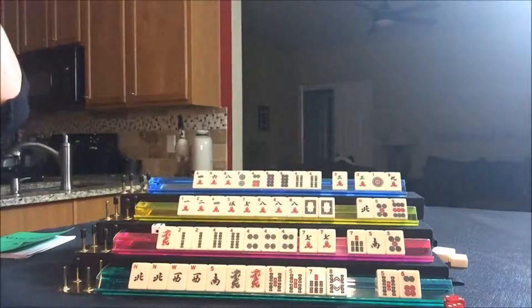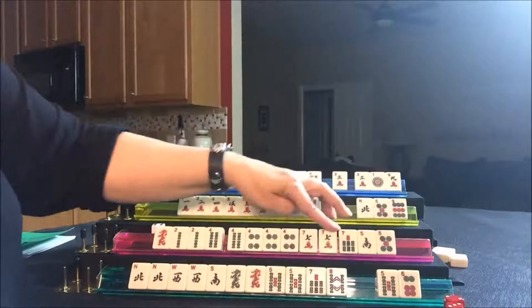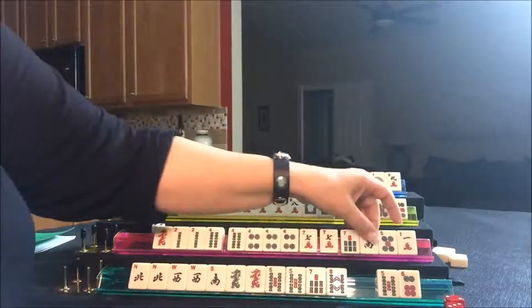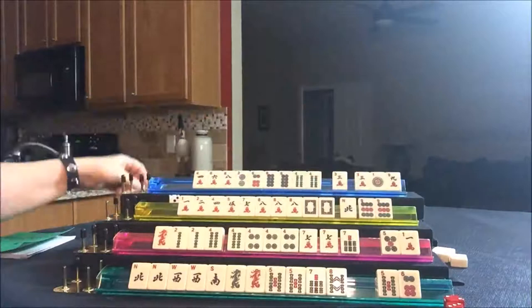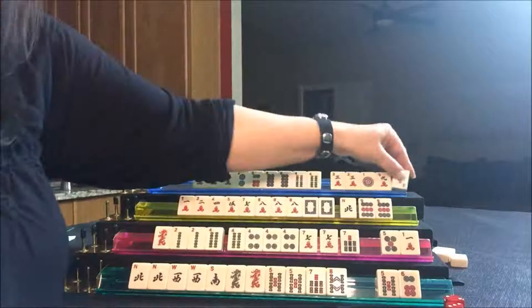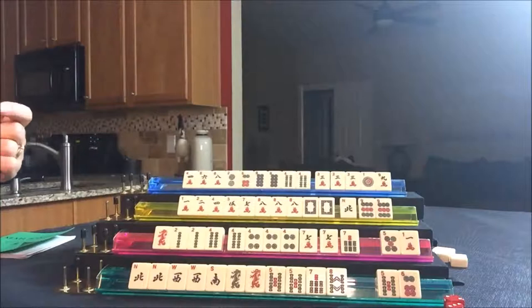We need to draw for South. They got a one crack — not a keeper. Let's throw the south wind and draw for West. They got a nine dot — let's throw the five dot. Draw for North — they got a three crack. Now they have a pung of three cracks. Let's go ahead and get rid of the one dot.